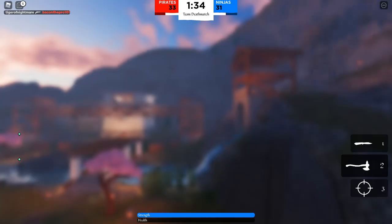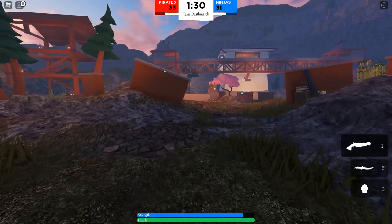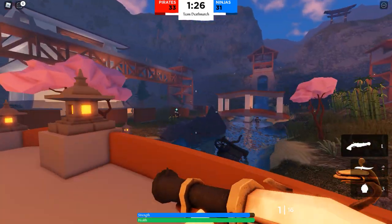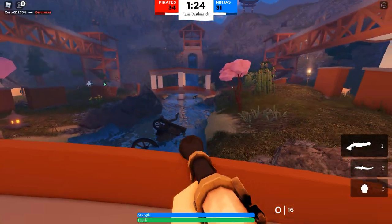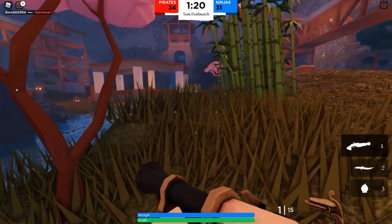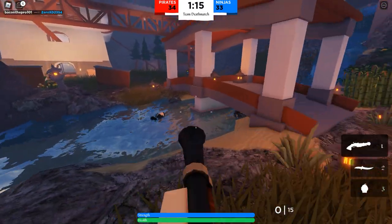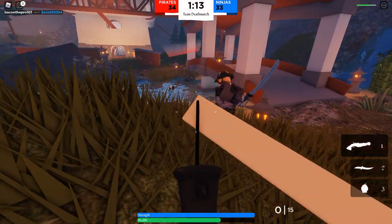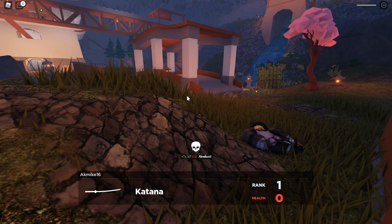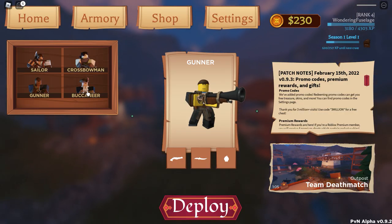Let's play as the Gunner because I like their weapons. Enemy right there — is this like a shotgun? How does this work? I'm not sure. It is like a shotgun — I'm just bad at aiming. Let a man reload please. It is like a shotgun — I found out even though I died. So that's the Gunner's weapon: it's more close-range oriented.